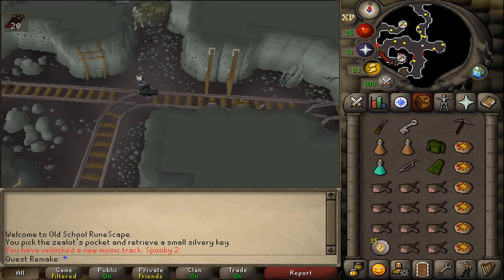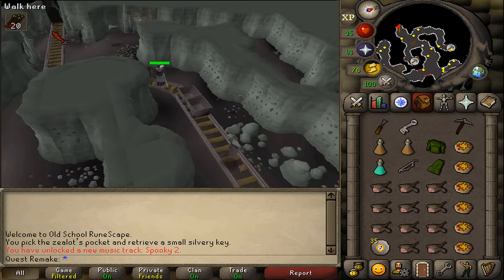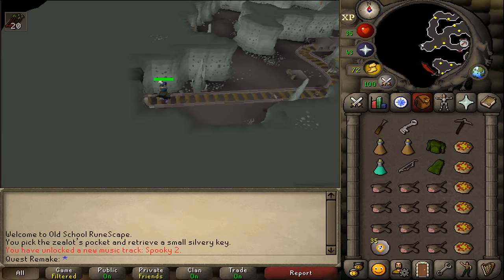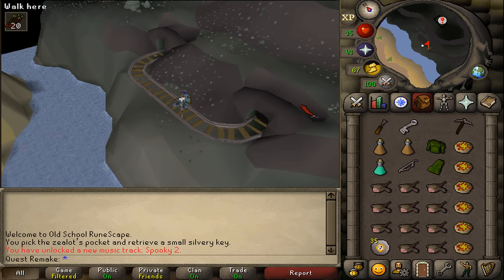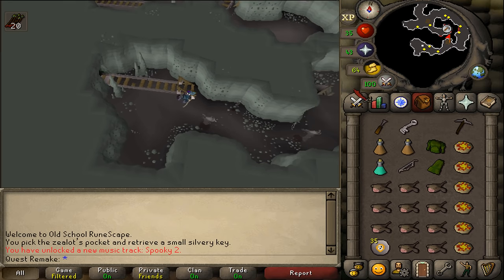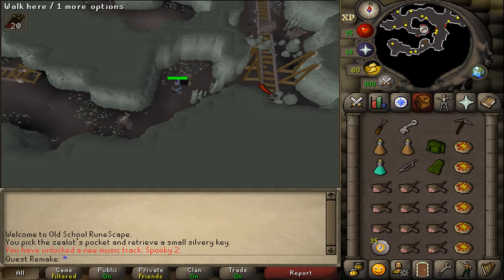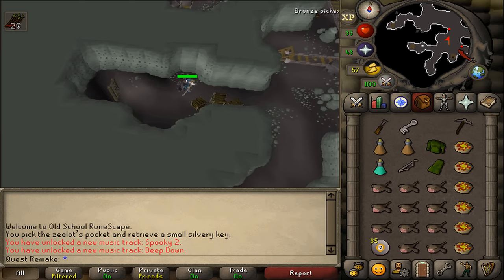Keep running west until you hit the western wall. There you'll find an exit. Go through that exit, or go through the cart tunnel, then run south. Follow the track and go back inside. Then run east to the end, where you'll find a ladder. Climb down, then run further east and climb down the first ladder that you see.